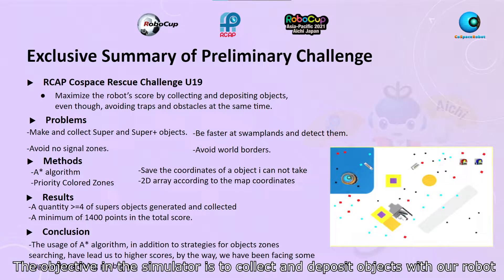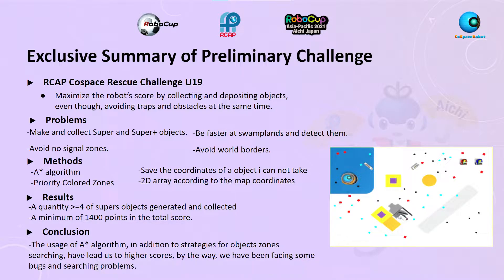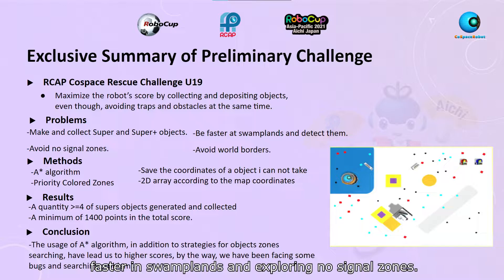The objective in the simulator is to collect and deposit objects with our robot. But for that, we have to dodge obstacles and traps. During the code development, we ran into some problems, such as collecting super and superplus objects, leaving the map, walking faster in swamp lands, and exploring no-signal zones.